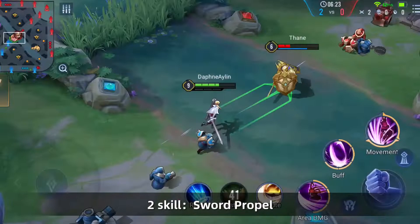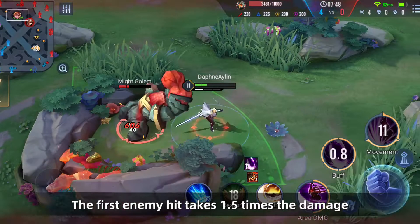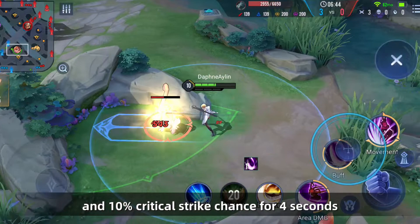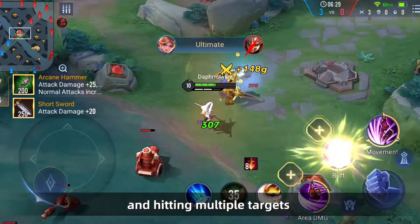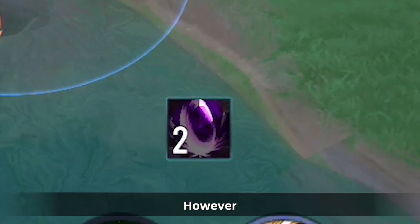Skill 2 — Sword Propel: Butterfly throws a sword, doing physical damage to enemies in its path and slowing them down. The first enemy hit takes 1.5 times the damage. Hitting an enemy with Skill 2 increases Butterfly's attack speed by 30% and critical strike chance by 10% for 4 seconds, and can stack 2 times. Skill 2 is the main skill of Butterfly. Increasing the hit rate will bring more gain effects, and hitting multiple targets at the same time can quickly stack 2 layers. However, if you fail to hit the enemy, the 4-second buff will not wait for the next skill cooldown and the 2-layer buff will not be stacked.